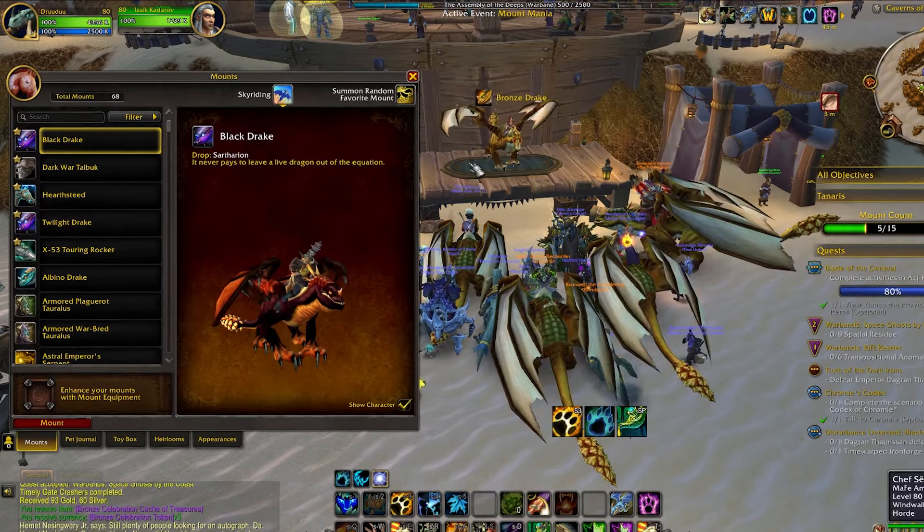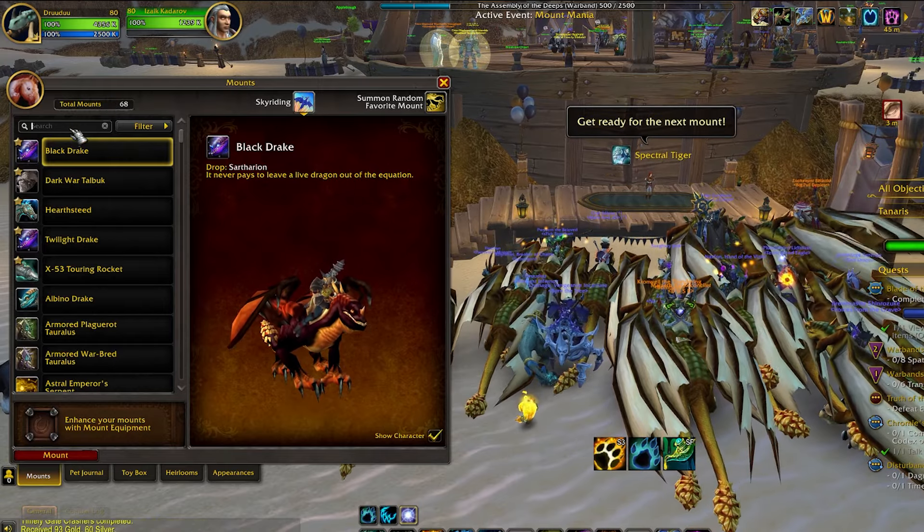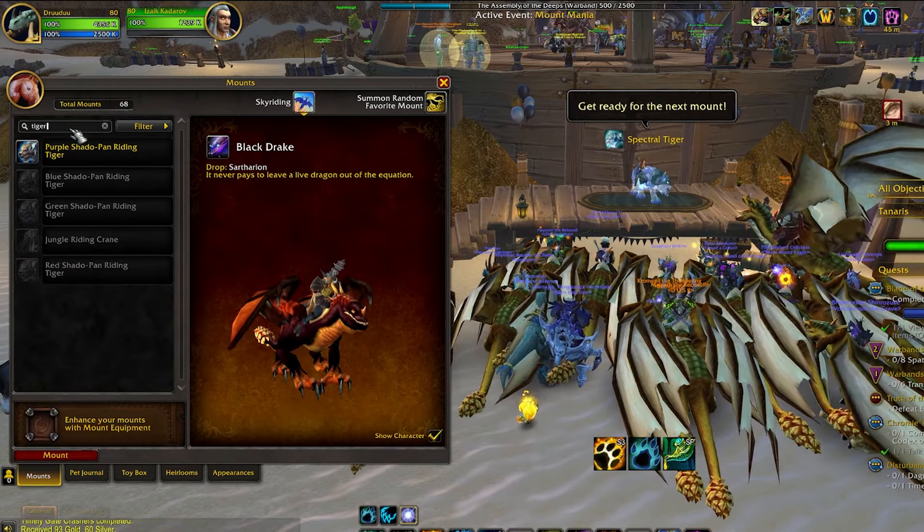Mount Mania is a classic Asmongold activity. I hope Blizz is paying something to Asmon for taking his idea. Basically, this chick here is going through 15 mounts - some of them very rare, but some are easy ones that almost everybody has. When it starts, open up your mount tab and search for the mount that comes up on the screen. If you have the one she's mentioning, mount up and that's it. Your achievement is done because you only need one to match.